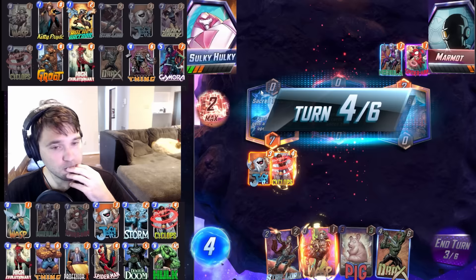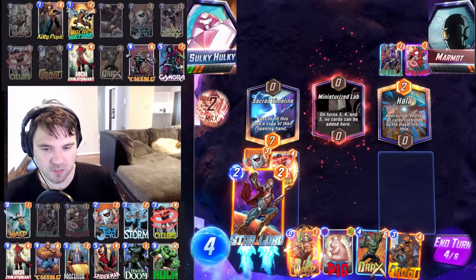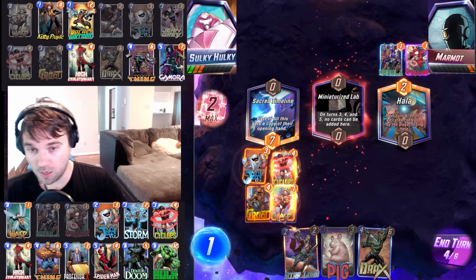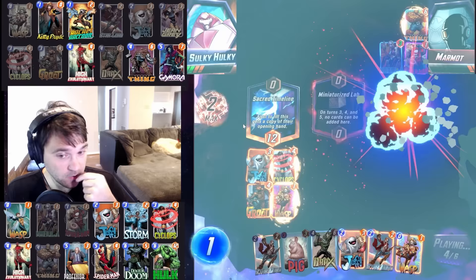They Nebula into Hala — they're going to Storm it. I've never been more certain of a Storm in my life. Let's go ahead and tap out this lane. We'll get a Resurge, get another Jeff. We'll be able to do Drax plus something in Hala next turn. Maybe they don't Storm the Hala location, but I feel like they wouldn't risk their big power plays over there. They just dropped the Thing instead.